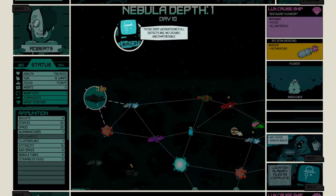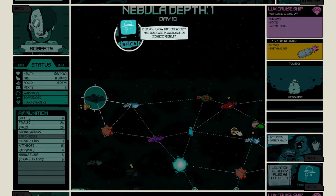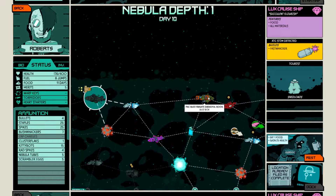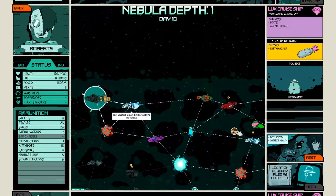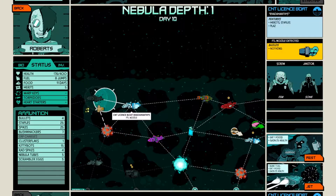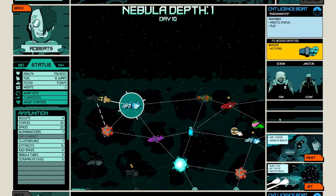Those deep lacerations PAL detects are no doubt uncomfortable. Did you know emergency medical care is available in Zonox vessels? Yeah, there's one over there. Zon is where I want to go to get staples as well, since I got the staple hunt to upgrade. There's a couple of ships to go past and honestly I'm not that bad — oh, there's a screw in here.